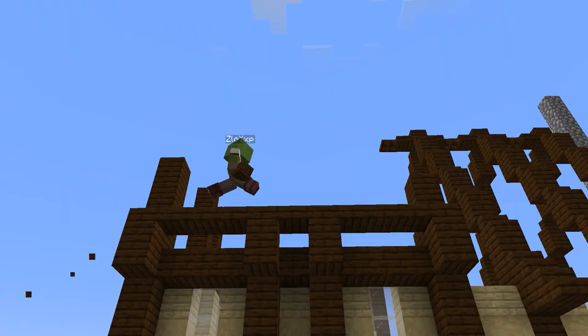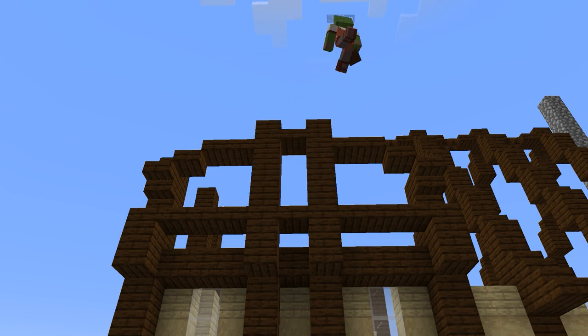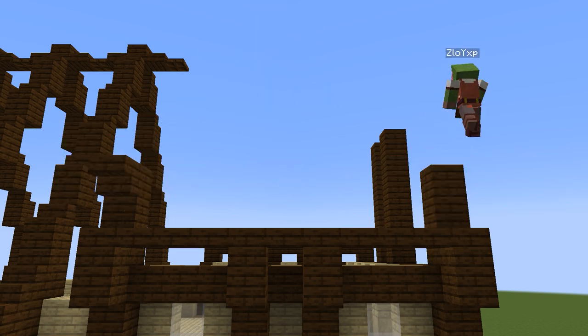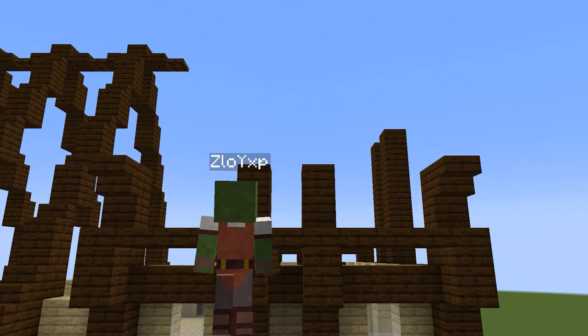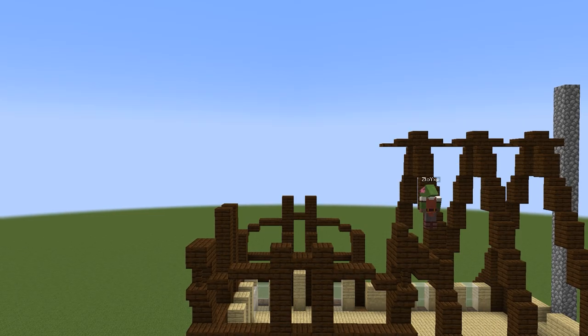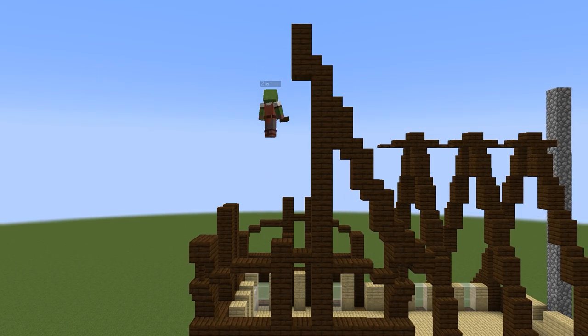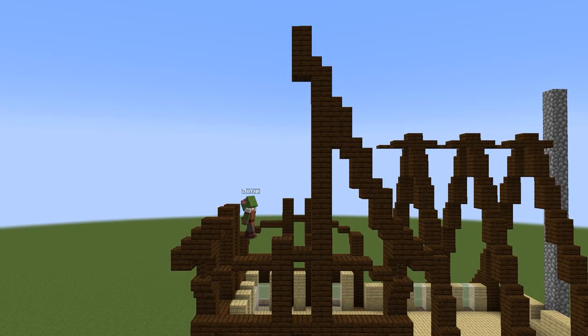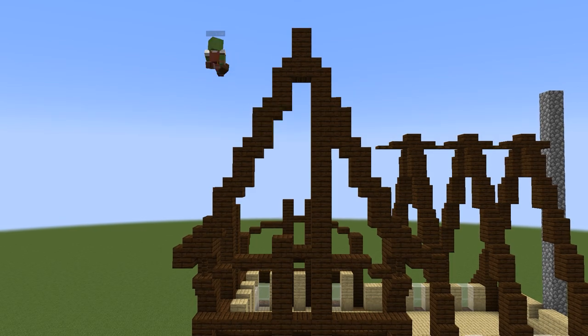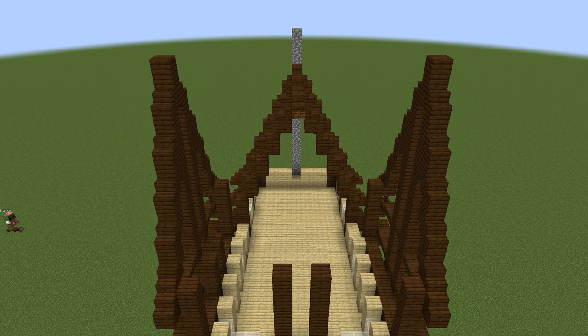The bigger facade is not going to be as easy. Here we create a little arch meeting with two more support pillars made of planks down the middle. Those pillars made of dark oak actually go right through that arch and higher into the next segment, which itself mirrors basically the exact same shape as the rest of the roof. Once again it's a stair-block-stair-block slope meeting with the support pillars and itself down the middle.